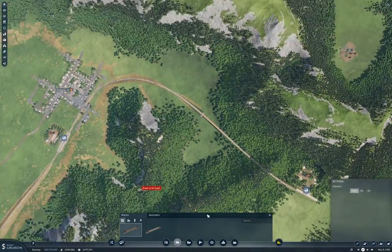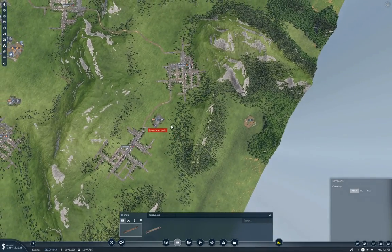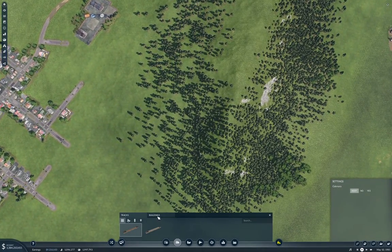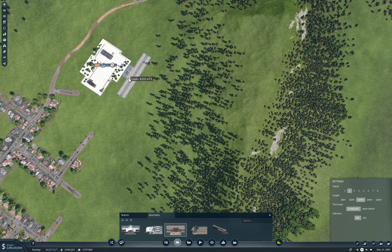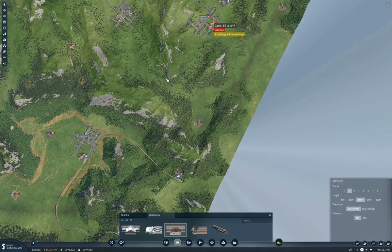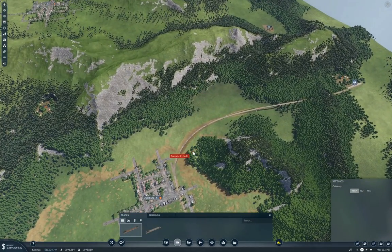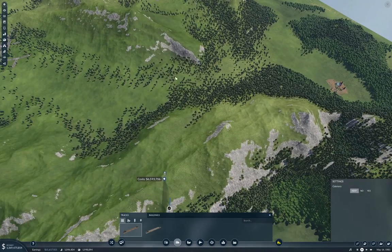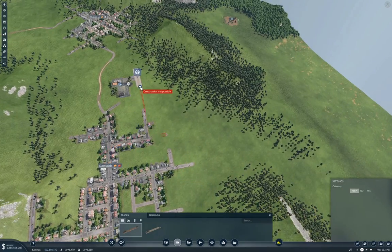Right, now we can bring our logs down, and we need to get over to the steel mill or the machines factory over here. I think we're just going to need a two-track station here, at least initially, and we'll put it right here. Now we need to get from here to there, and it looks very much like that's going to be a tunnel.